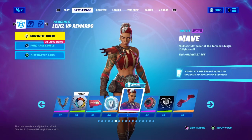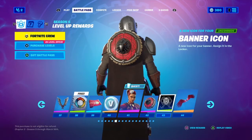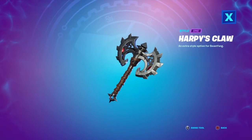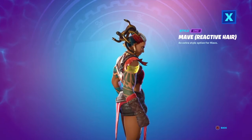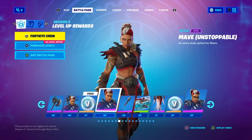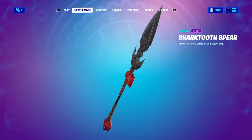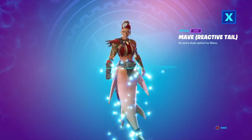We've got the Mave skin — my favorite skin in the whole battle pass. I love her edit styles. We've got the Wild Heart Buckler bat bling, another banner icon, the Eagle's Form glider which I really love — I was speechless when I saw it — and the Harpie's Claw pickaxe. There's also the Mave Reactive Hair style, which is a Medusa-style edit where she has snakes for hair.